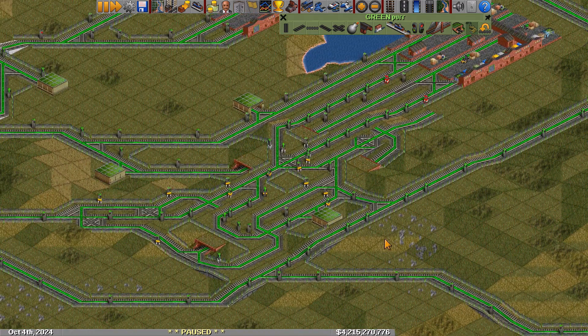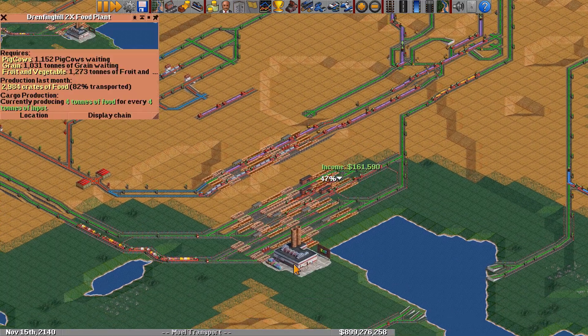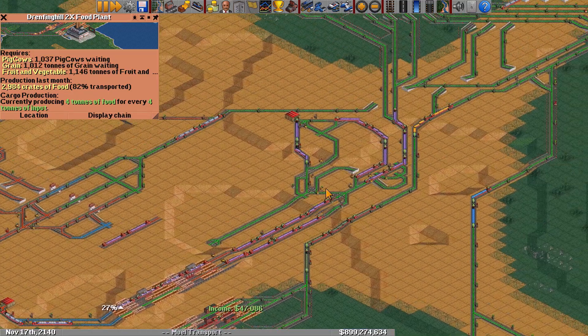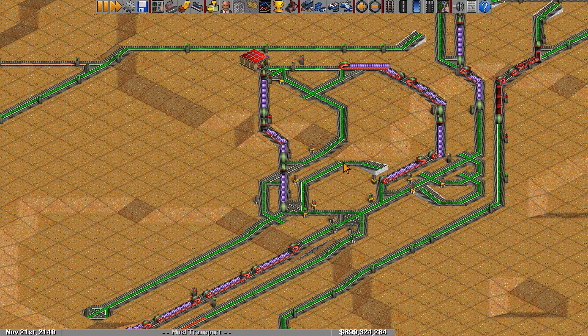We can see that all these different overflows are different shapes and sizes, so there's really no single way to build these. Here's another multiplayer game, but this time it's my company. You can see we have some stations here for this food plant — it's producing a decent 3k food a month, and we have this overflow for the pickup. Since we have really long train length 10 here, it's a good thing to have this overflow, because if these trains backed up it would cause quite a problem behind them.